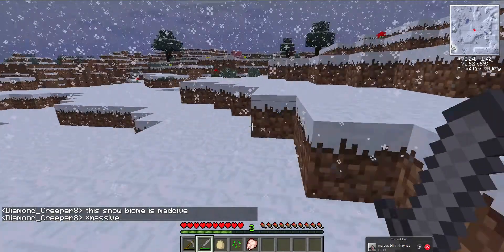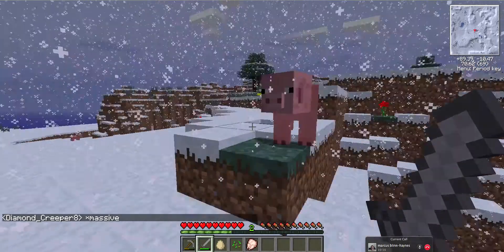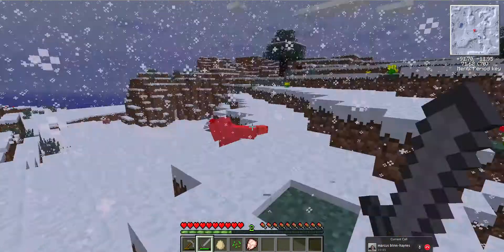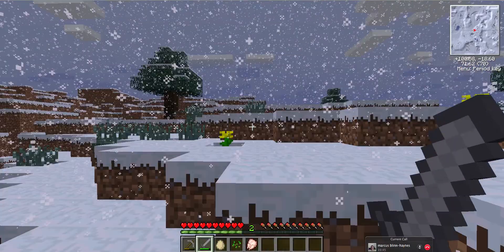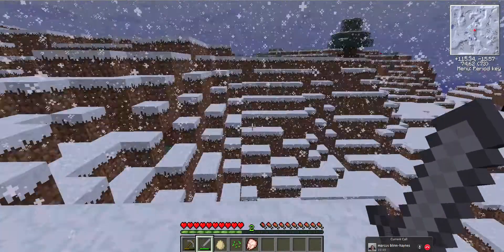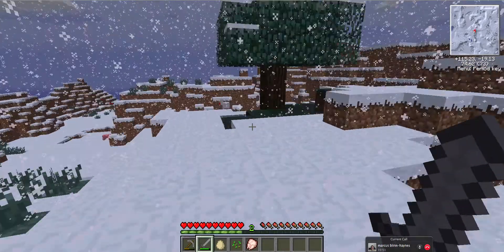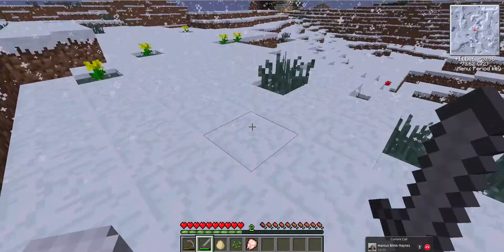I found a pig. I got one chicken and a pig but I don't know if it's gonna drop anything. Oh wow, pig didn't even give me anything. That's a waste of a pig. Oh, there's another pig though, so doesn't matter. Chicken.